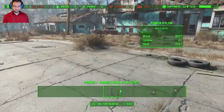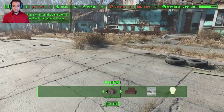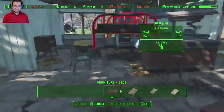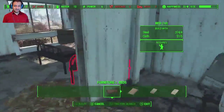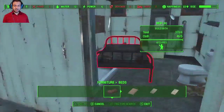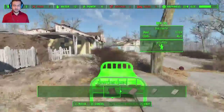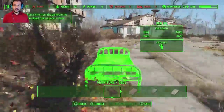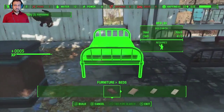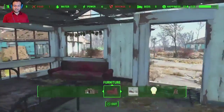We're going to go to furniture beds, and honestly I'm just going to place these beds kind of anywhere at the moment. I put one in there, we're going to put one in this room, add a bed there — that gives us three. I'm going to try to get a little creative. We can put two beds beside each other here. So we have five beds, five people. Now we have enough beds for everybody, which is awesome.